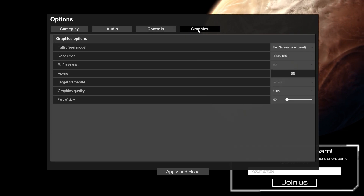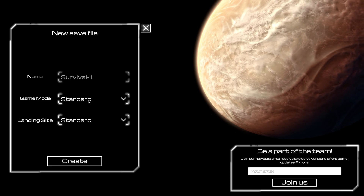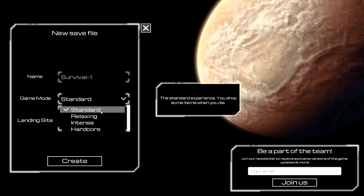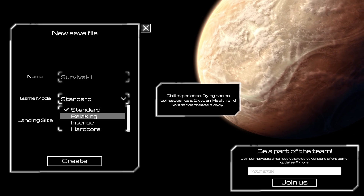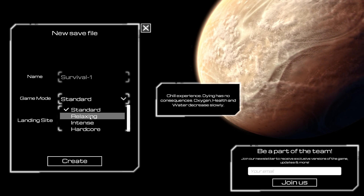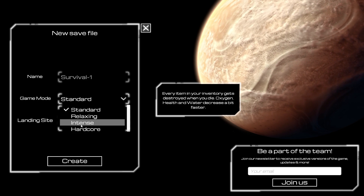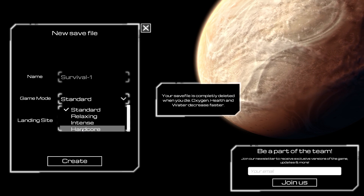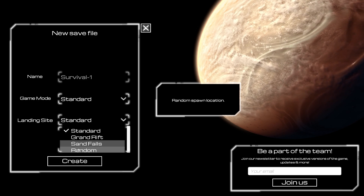Graphics everything looks cool. Let's pick a new game. We got four game modes: standard — if you die you drop your items but you can collect them after, not too bad. There's relaxing — chill experience, dying has no consequence, you won't lose anything, and health, water decrease very slowly. There's an intense one where you lose your stuff when you die and everything decreases faster. And there's hardcore — you can lose your save file if you die, and it happens, believe me.